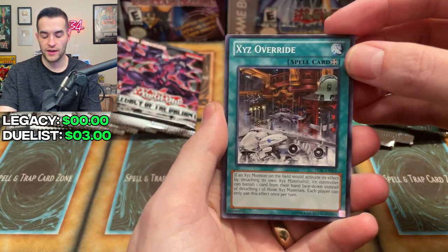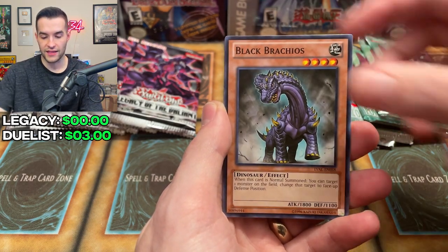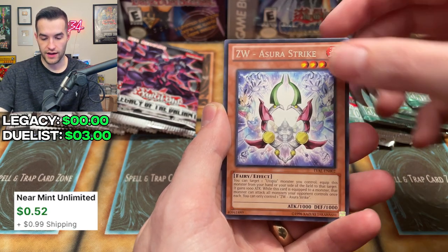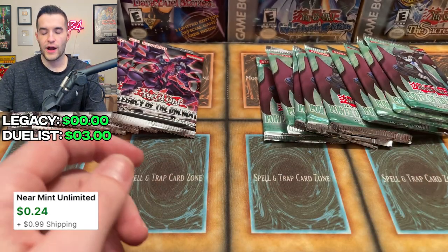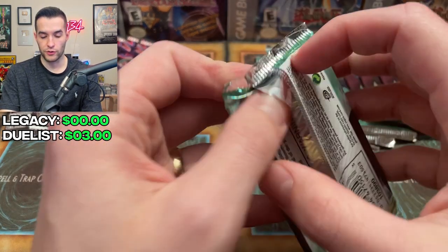I'm excited to open these because I don't get to open Zexal too much. It's getting a little older at this point, so it's not every day you get to open it. Snapdragon, Rose Witch, Deep Space Cruiser 9, Black Brachios, Mystic, Markrocarp Upseed, Azura Strike, and Mighty Warrior. I think the foil would have been either after or before that rare — we're going to have to find out once we finally pull one.